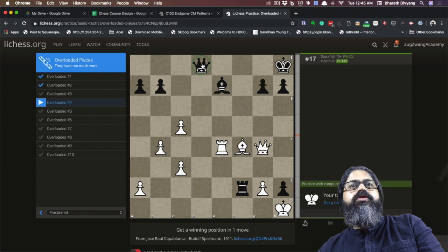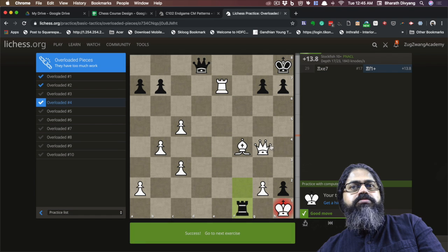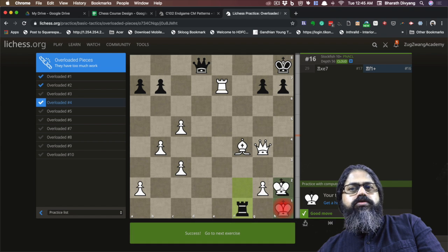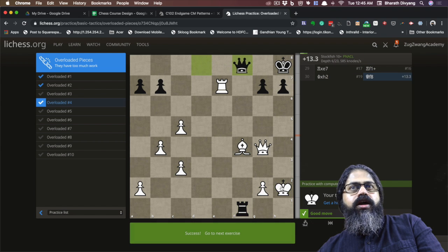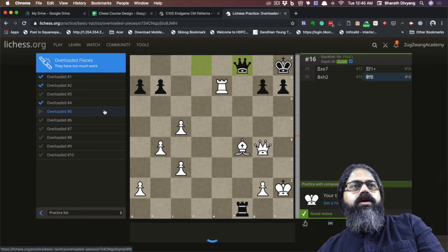Puzzle number four: the queen is the one that's overloaded — it's supporting the bishop as well as preventing a back rank mate. The correct move is to capture the bishop. If he moves forward, you take up here. Now you just capture back, and he needs to prevent the back rank mate at all costs. There's no other way out, and from here it's easy to win.